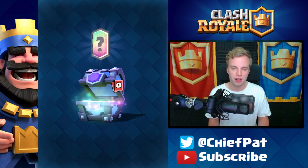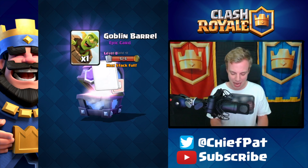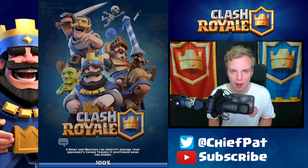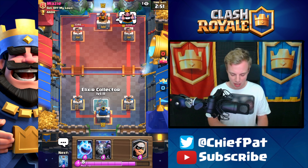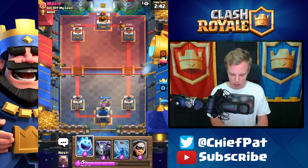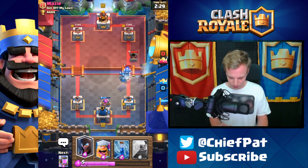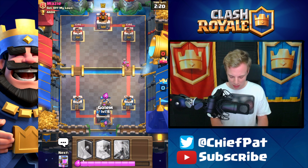Let's open another super magical chest — no Flying Machines unfortunately. The legendary is the Night Witch, which is finally creeping toward level 5. We also got 148 Flying Machines in that set. One more chest: the legendary is the Electro Wizard. We only have enough gems for one more chest, so let's hop into one more battle first. Against Wazi now — our Elixir Collector is down, he only has a level 3 E-Wiz so we have the advantage. That Bandit did not lock on though — definitely unfortunate.